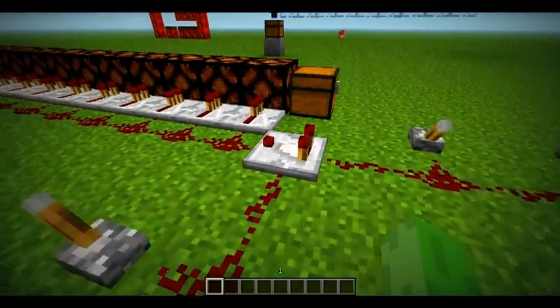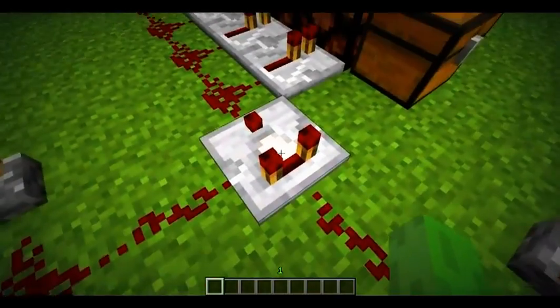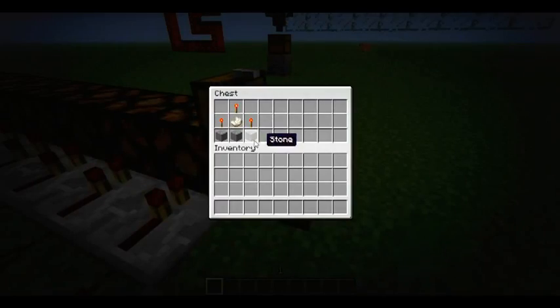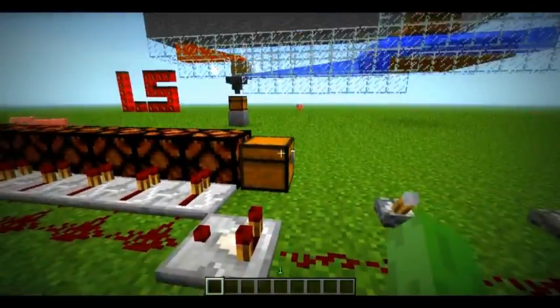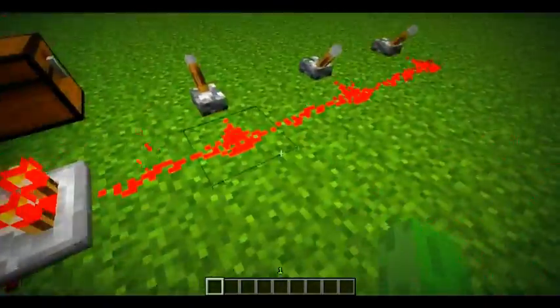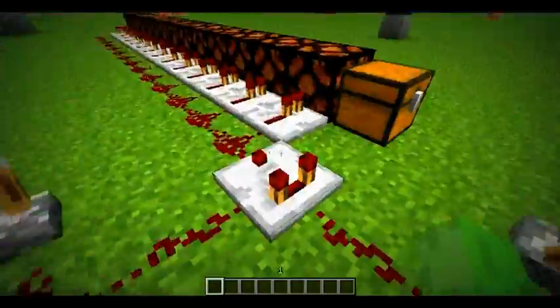First I'm going to show you the Redstone Comparator. It looks like a repeater, but it's sort of like three of them. How to make it: it's like a regular repeater, but with a nether quartz in the middle instead of redstone, and an extra redstone torch on top. Pretty much what it does is it can either stop or subtract a signal.